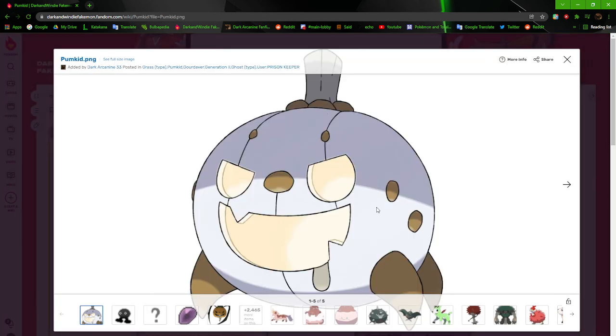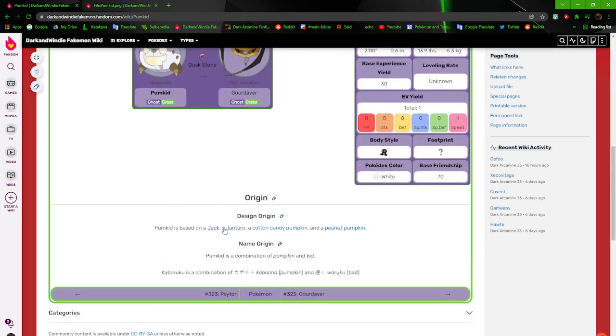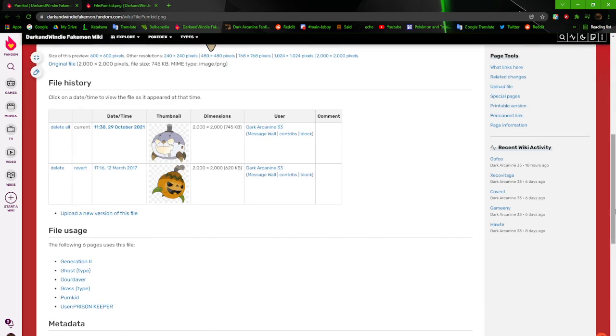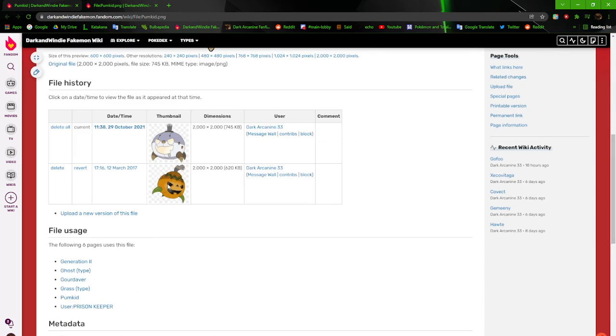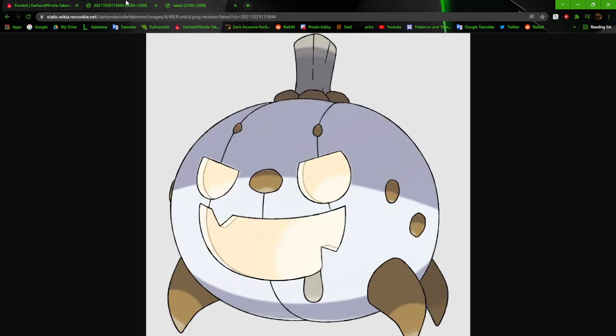Here we got Pumpkin. It's based off of a specific type of pumpkin — the cotton candy pumpkin, the peanut pumpkin, and the Jack-o-lantern, of course. The old version was pretty much just a basic, generic orange pumpkin with a carved face and green plant legs sprouting out of it, plus vines coming out of its cracked head.